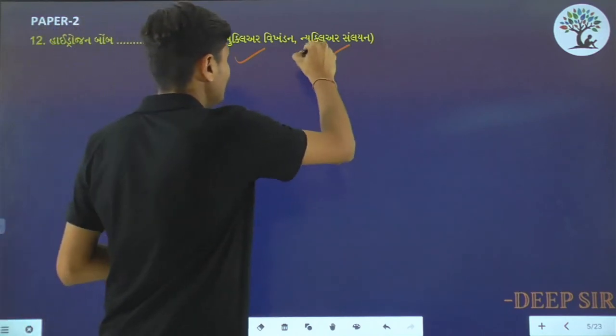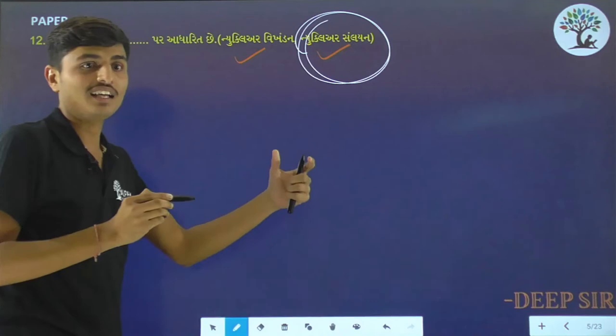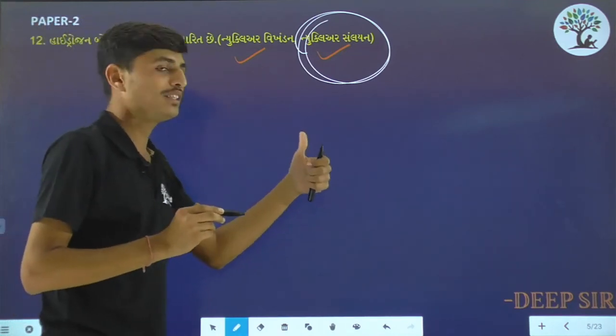The answer is nuclear sunlion. Nuclear sunlion is the answer. The hydrogen bomb is made using nuclear sunlion.